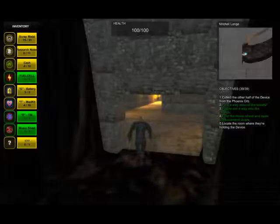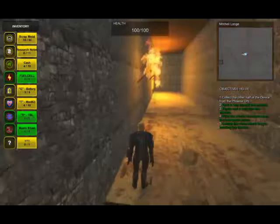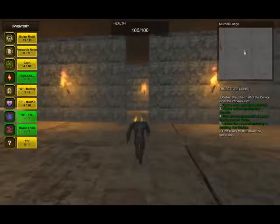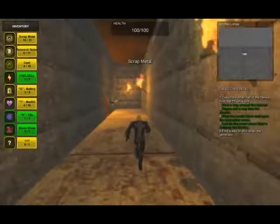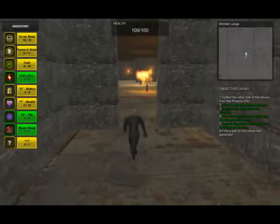We'll move these crates out of the way and watch out for these tripwire mines. Get through this passageway that's been dug out. Our new objective is to find the generator to shut down the electrical trap guarding the Phoenix orb containing the other half of the device.